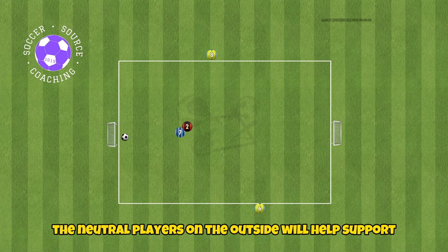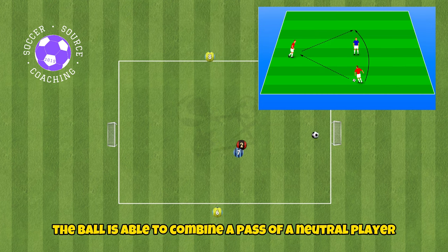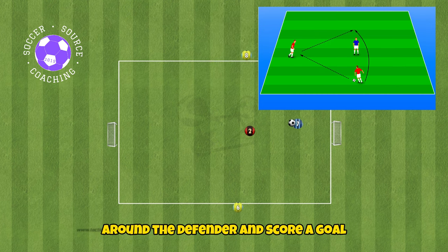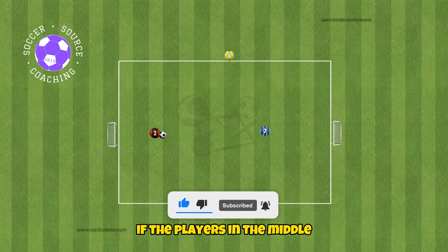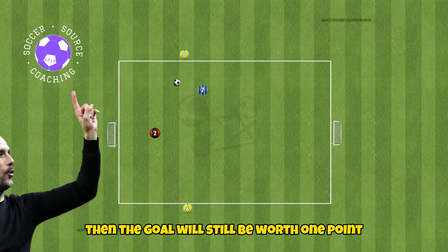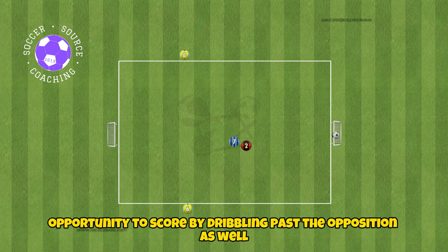The neutral players on the outside will help support the player in possession of the ball in the middle. If the player on the ball is able to combine a pass with a neutral player around the defender and score a goal, the goal will be worth three points instead of one. If the players in the middle can score without doing this, then the goal will still be worth one point. This still gives players the opportunity to score by dribbling past the opposition as well.